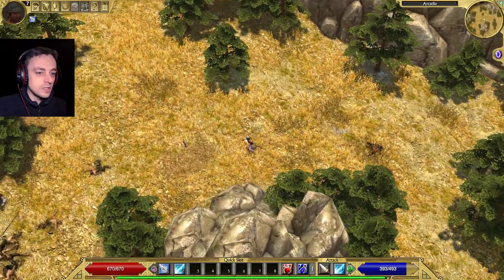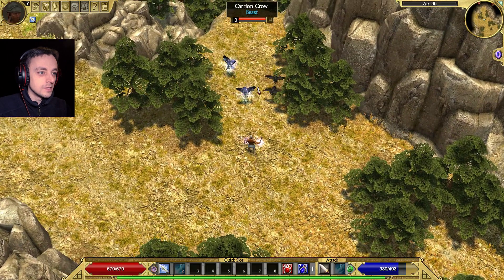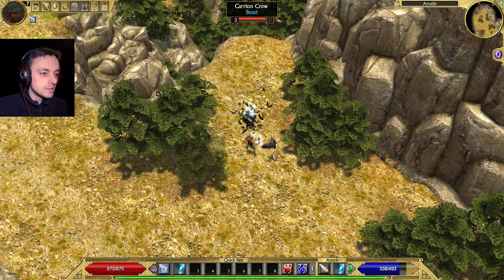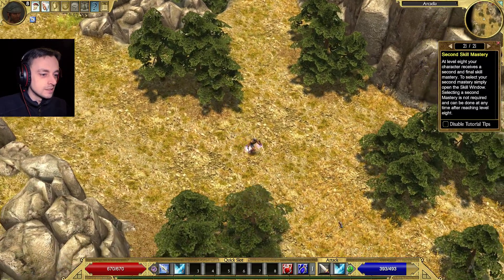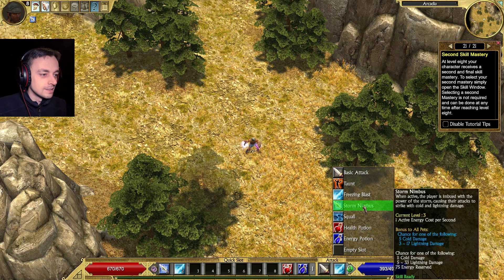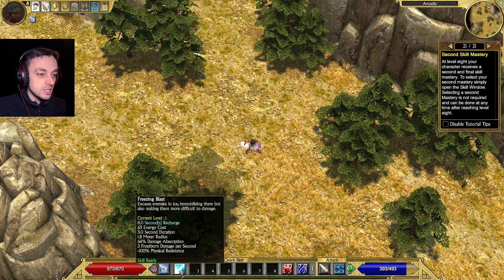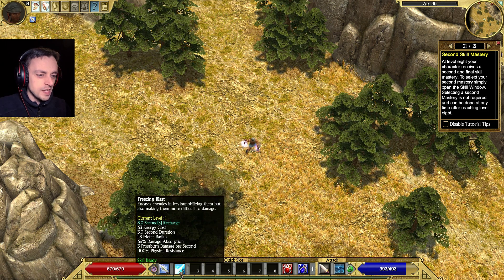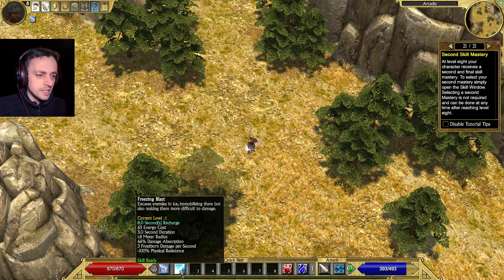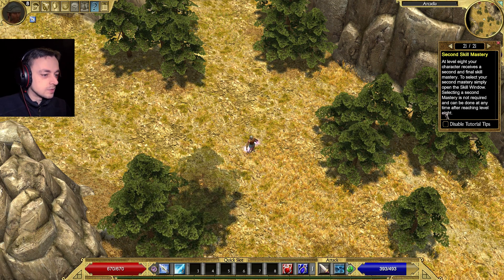Back through the satyr camp. Hello birds - why are they frozen? Since when did it start freezing things? That's the wrong skill! Why is that in there? That shouldn't be in there - Squall should be in there. At least I know that it actually freezes more than one thing now. I thought it only froze one thing. Freezing Blast - encases enemies in ice. It's actually quite good. I'm quite surprised with that. I thought it was rubbish.